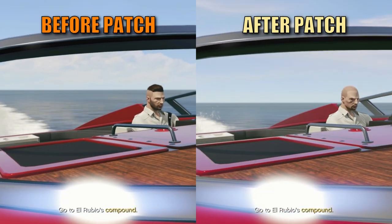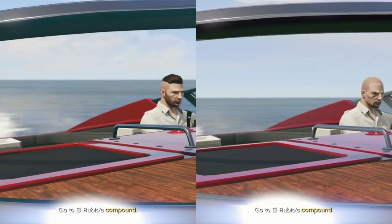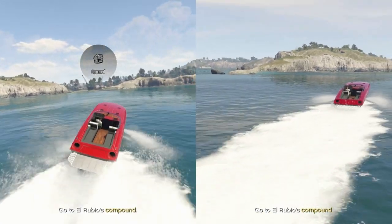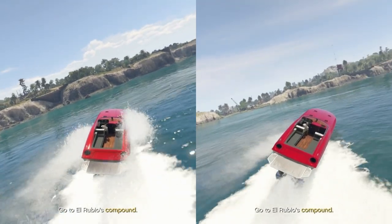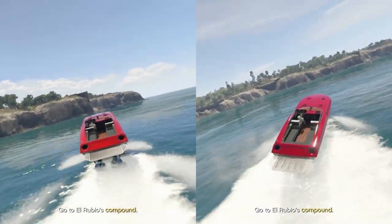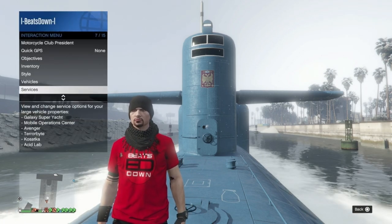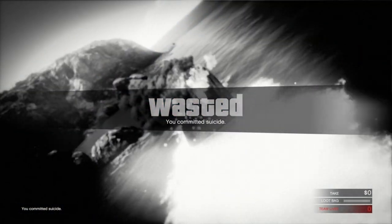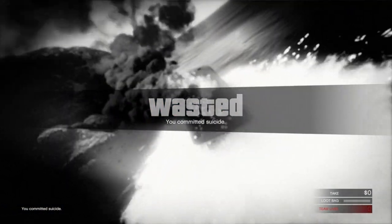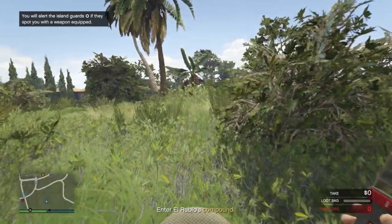When the Criminal Enterprises DLC was released, the cinematic skip at the beginning of the Cayo Perico finale while on a boat got patched, but in this video I'll show you how you can get it activated again. I'll also be testing whether the fastest methods into the compound still work, as some people said it had been patched. So without further ado, let's get to it.